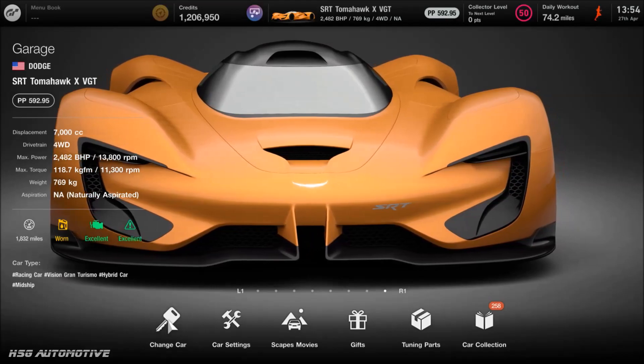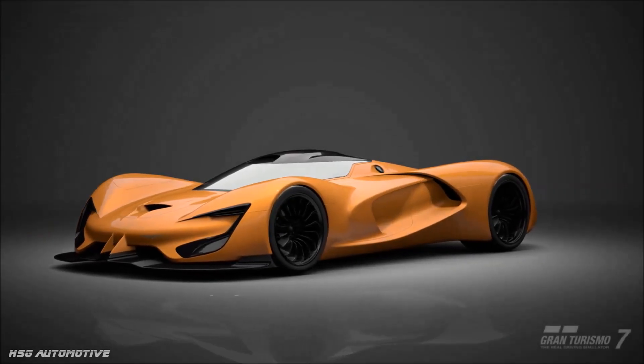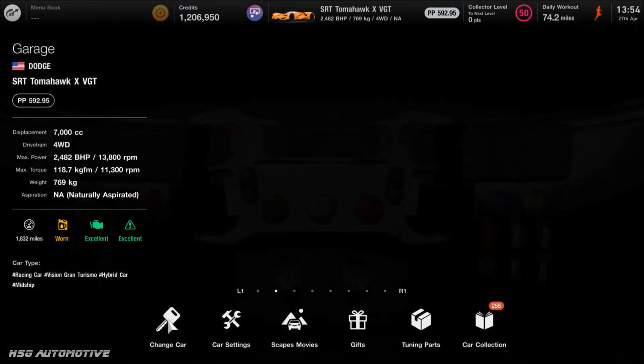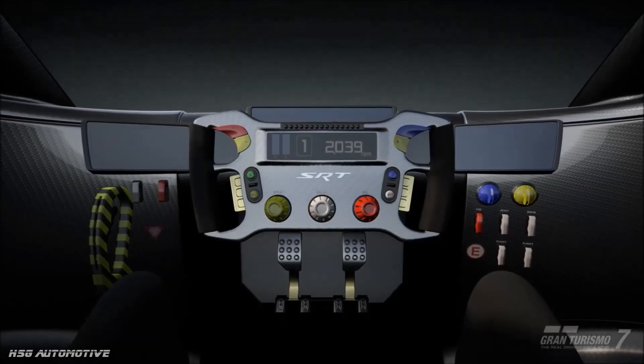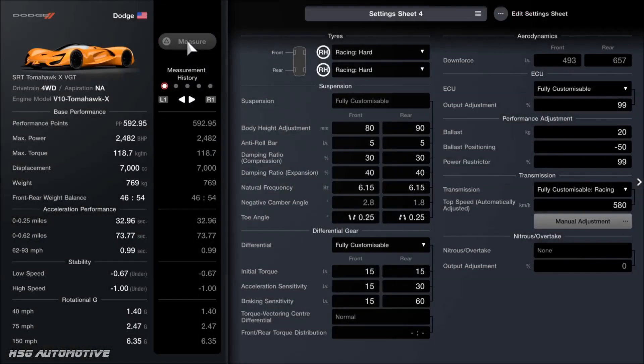The obvious thing is that you'll need a Tomahawk X — a million credits for the car, plus some spare change for a couple of upgrade parts. But you can easily get a million just by doing stuff like circuit experiences, or even doing events in general. You'll earn that fairly quickly. Once you've got the car, come into the tuning settings.